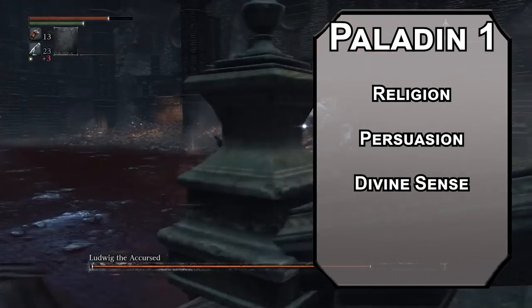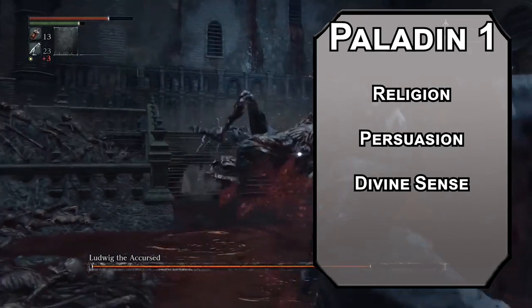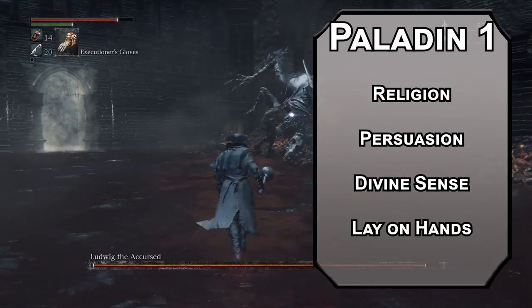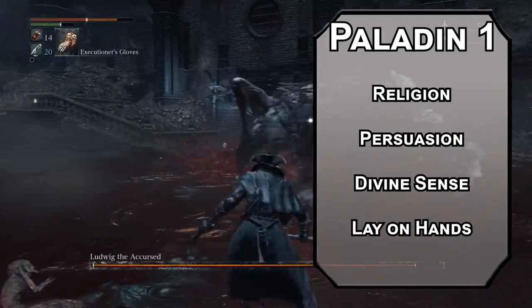You get Divine Sense, letting you sense celestials, fiends, and undead a number of times per day equal to your Charisma modifier. Here's a hint: big empty room, top of some stairs — there's going to be a boss in there. You also get Lay on Hands, letting you heal a creature from a pool equal to five times your Paladin level, or remove a disease or poison affecting a creature. That's some actual healing.